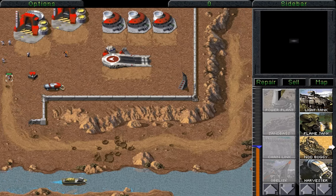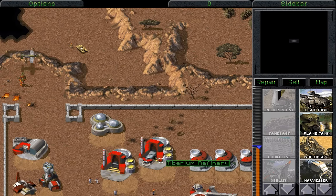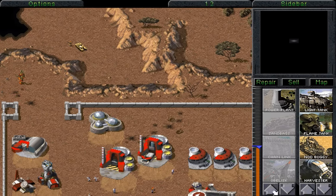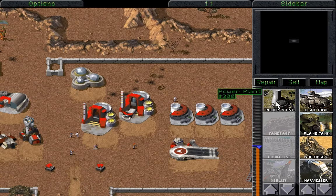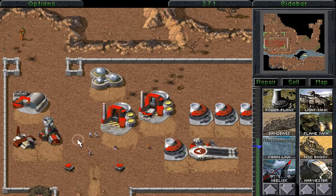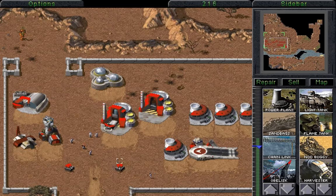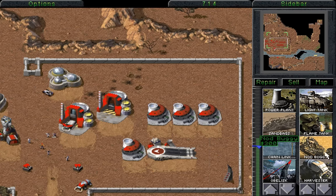We could send another minigunner out to go and... there we go! There is the airstrike. Unit lost. Unit lost. And now they have no target whatsoever. Construction complete — we have another power plant. Excellent. Everything is now up and running. Building. And we have another Nod buggy being built. We should actually start thinking about building a unit to harass the harvester with — and that will pretty much be two recon bikes.